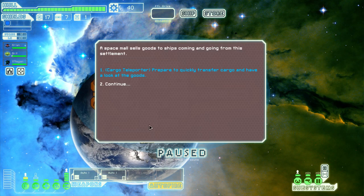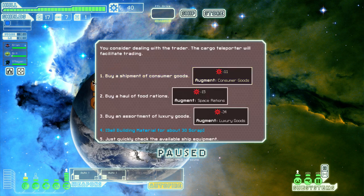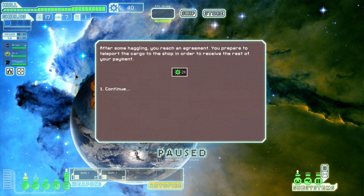A small space mall sells goods to ships coming and going from this settlement. We prepare to quickly transport cargo and have a look at the goods. We can sell the building material for 30 scrap — that's pretty nice. Let's do that. After some haggling, we reach an agreement and prepare to teleport. It was not 30 — that's 24.